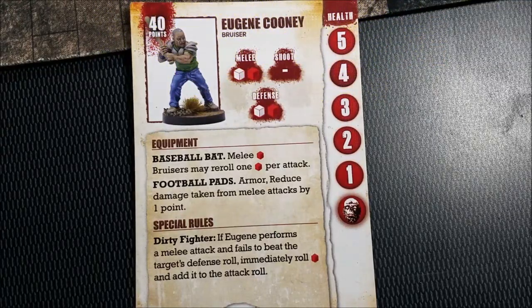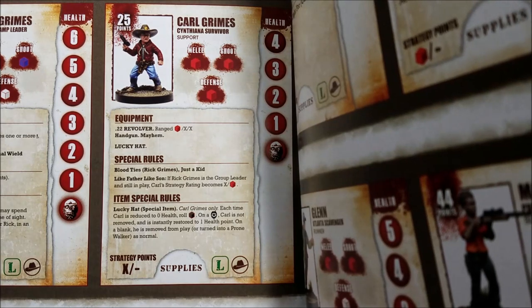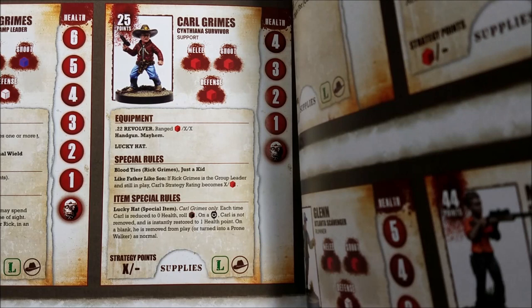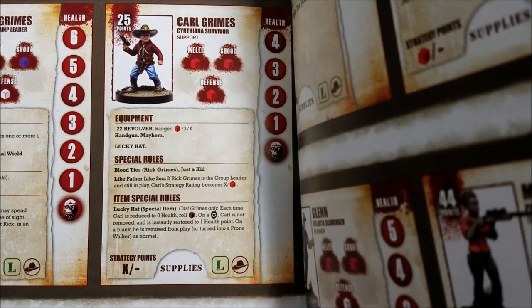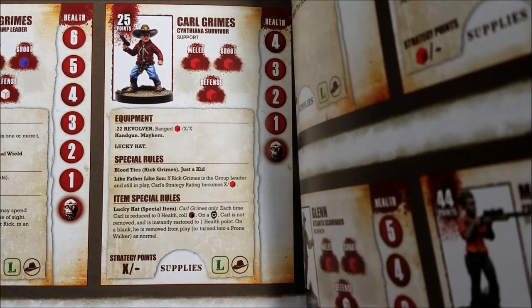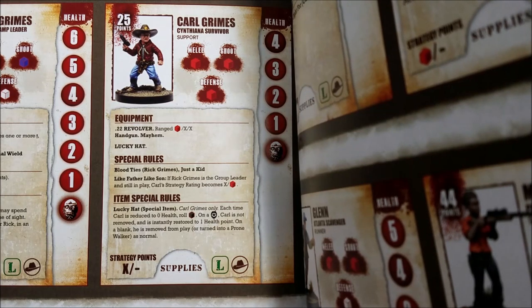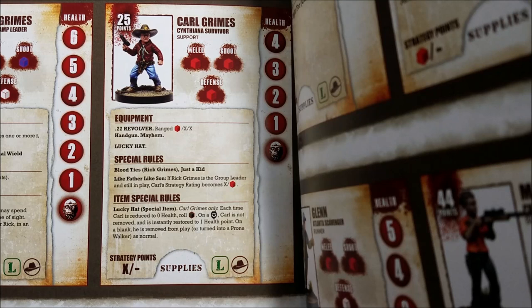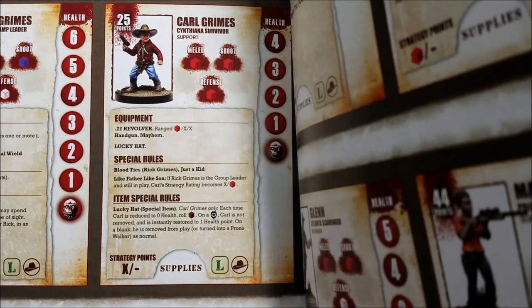Now let's look at Carl's card. We're using Carl's card out of the rulebook — you can play dummy games using the rulebook cards without buying extra cards if you have minis from All Out War. Carl is not great for melee combat as set up: he has a single red die for melee and a single red die for defense, with no equipment to help him and no useful special rules. His lucky hat gives him a 50-50 chance at surviving if he takes enough wounds, but that's about it.